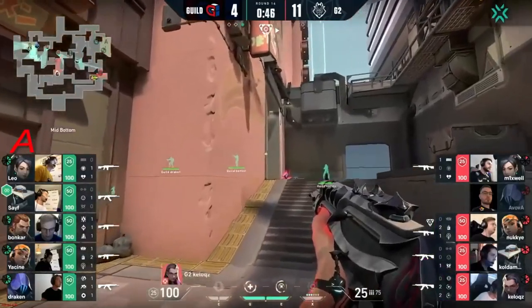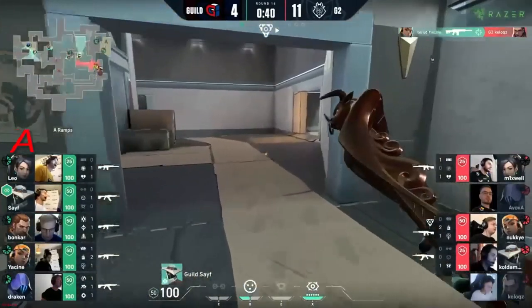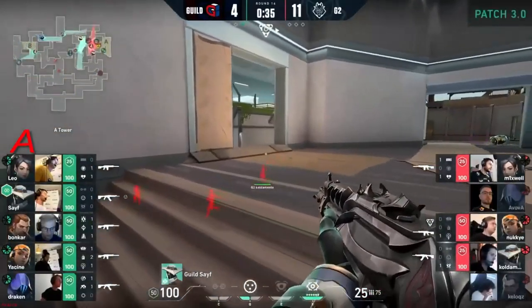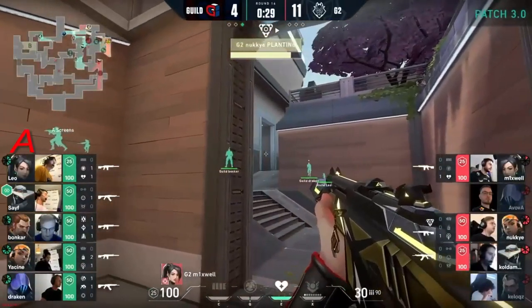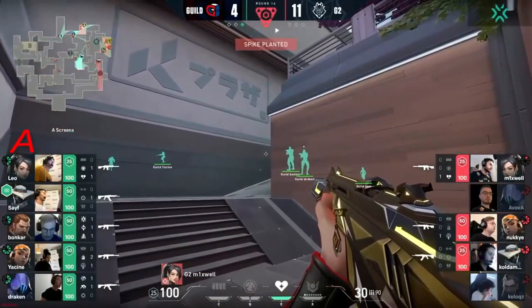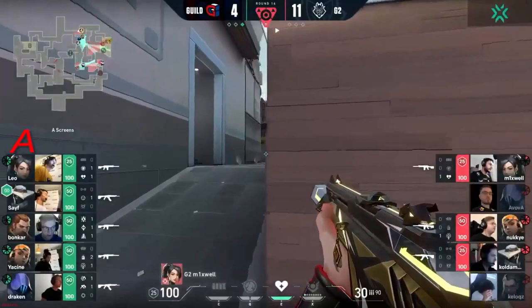Everything was looking to be the B-side hit, but now we need a huge hold from Safe. It seems managed to pick up that mid lurk though — now Safe can be much more passive, pulling back towards heaven and waiting for the retake. Especially when you look at G2, they don't really have anything other than an aggressive play to try to bridge the gap that now exists between them. There are two extra players for Guild — all they have to do is trade.